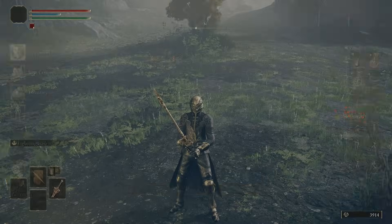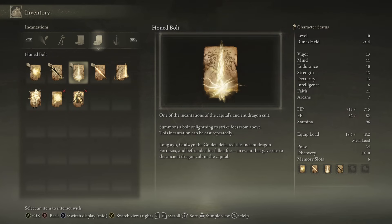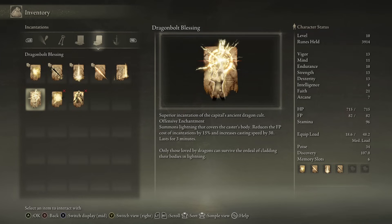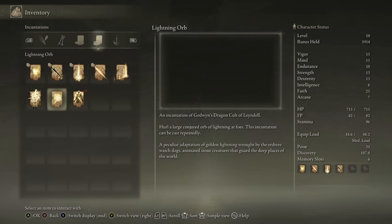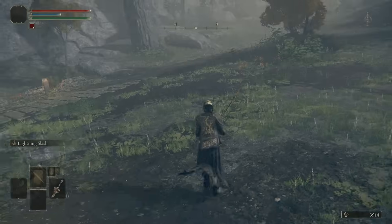We got Lightning Strike, Dragon Bolt Blessing, Lightning Orb, and Gathering Current. Lightning Strike summons a large bolt of lightning that strikes foes from above. Dragon Bolt Blessing summons lightning that covers the caster's body, reduces the FP cost of incantations by 15%, and increases casting speed by 30% — that's one solid buff. Lightning Orb hurls a large conjured orb of lightning at foes. Gathering Current fires a small projectile that inflicts a curse on impact, lowers lightning absorption by 10%, and deals continuous lightning damage.